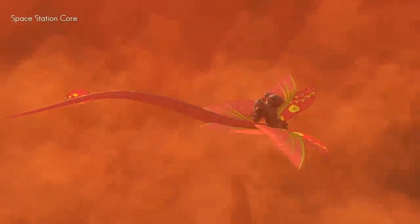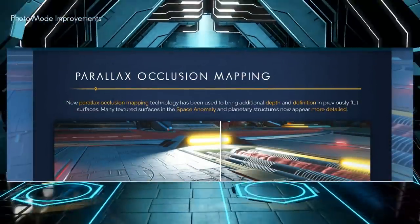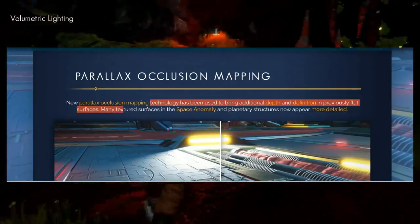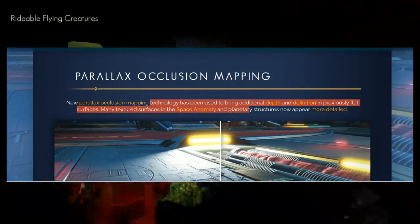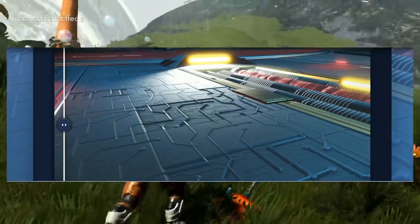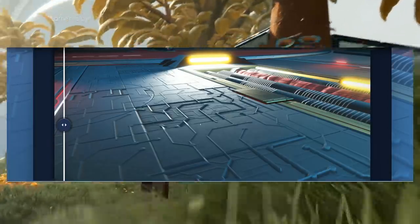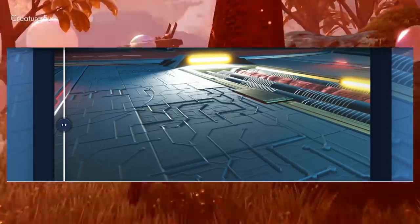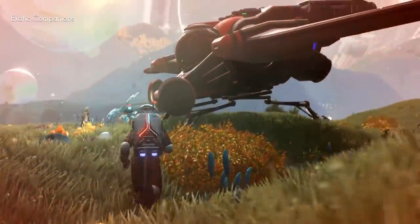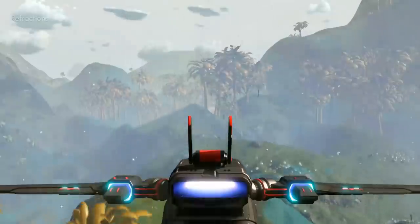What about Parallax Occlusion Mapping? New Parallax Occlusion Mapping technology has been used to bring additional depth and definition to previously flat surfaces. Many textured surfaces in the space anomaly and planetary structures now appear more detailed. You can see the improved detail with the actual shadowing on the texture — some cool stuff done there to add that depth to textures and things like that.